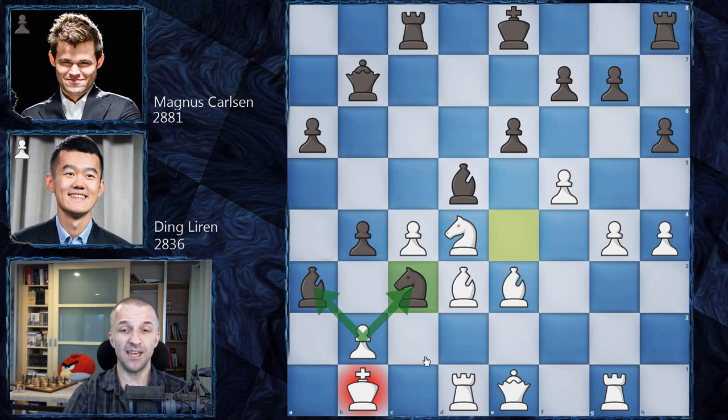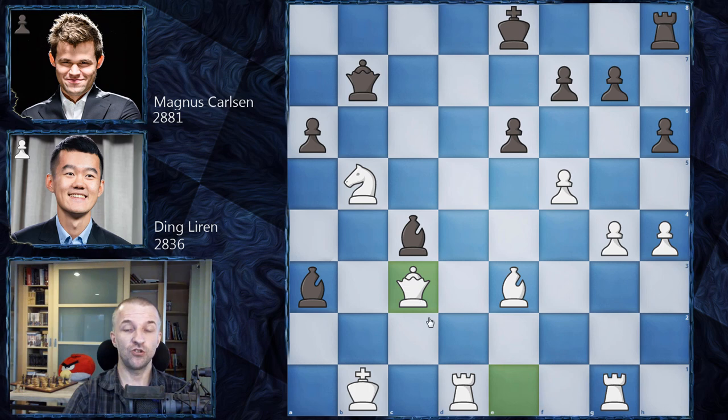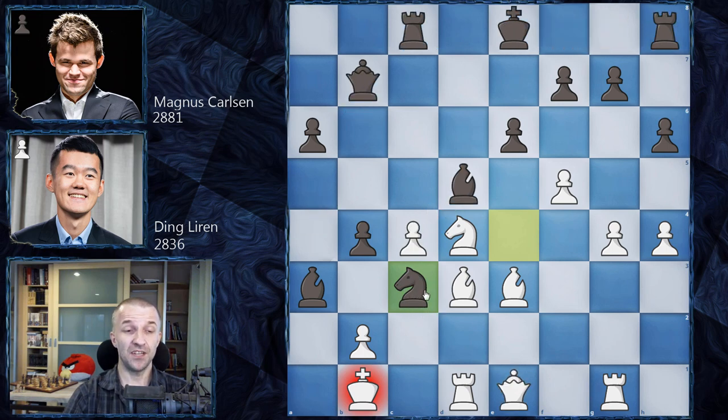The funny thing is these pieces cannot be taken, because if b takes on c3, b takes on c3 comes with check and is extremely dangerous. The only move slowing down the attack is Knight b5. Black doesn't need to care about material and can sacrifice the rook to remove the defender of the knight. After Bishop c4, Bishop c4, the knight falls as well. Queen c3, Queen b5 with check, King c2, Queen a4 — the king cannot run because White would lose the queen.